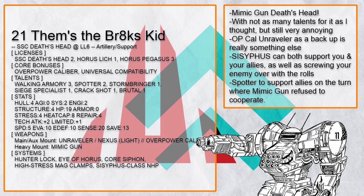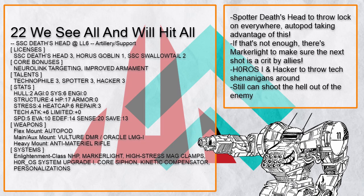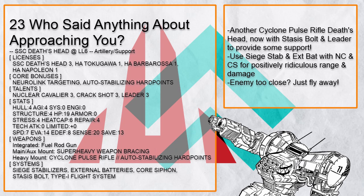And finally, this is We See All and Will Hit All, another spotter Death's Head that likes to throw Lock On on everyone. And if anyone consumes one, Autopod will chase in to deal some damage. And if firepower doesn't work, you have HORUS and Marker Light for some tech attack shenanigans — Marker Light even makes sure the enemy you mark will get hit very hard by your allies.